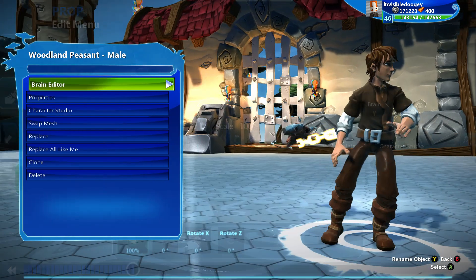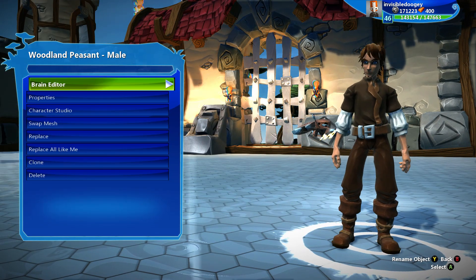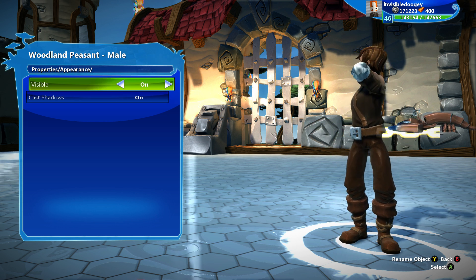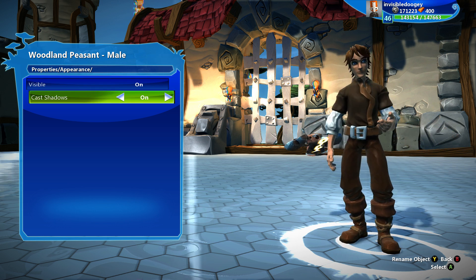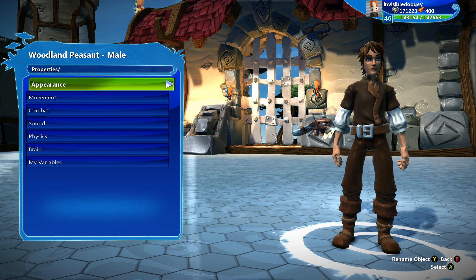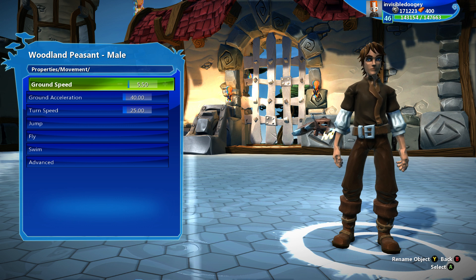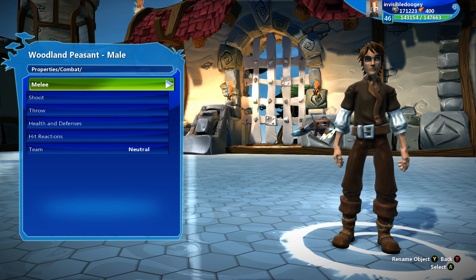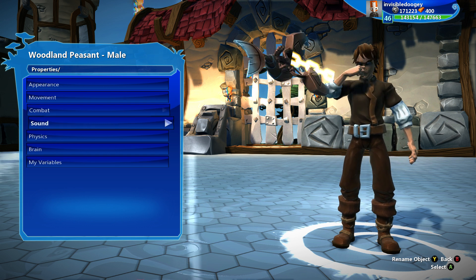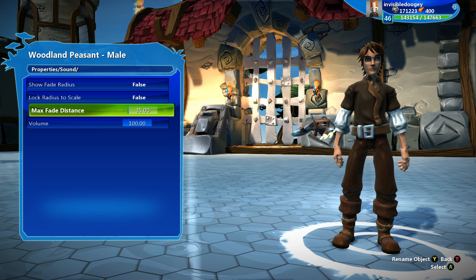So then you have a bunch of different options on your character. You've got brain editor — we were just in that. Properties, where you can change the appearance of something on a character — you don't change how they look or how their clothes look here, but with things like rocks or like this crayfish, I can change its color right within here in appearance. Then you can set its acceleration and speeds for doing different things within movement. Combat is how you can set how much damage your guy does, how much health they have, if they're invincible and vulnerable, if they have hit reactions.